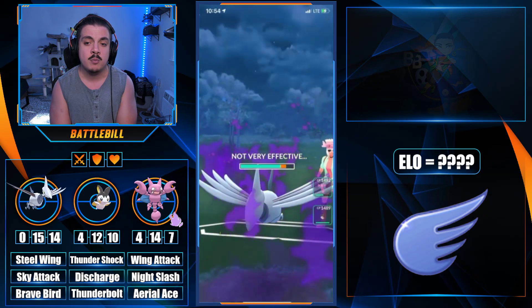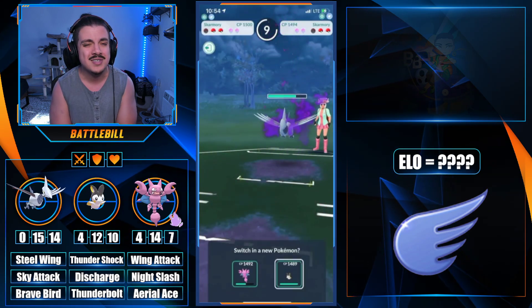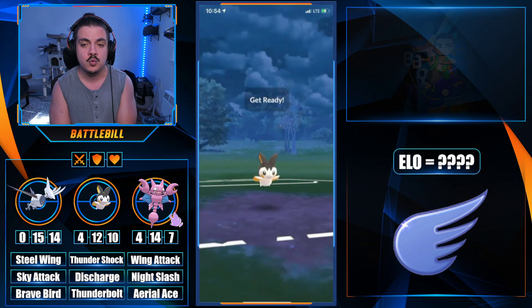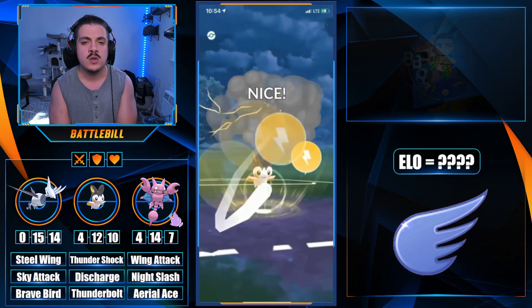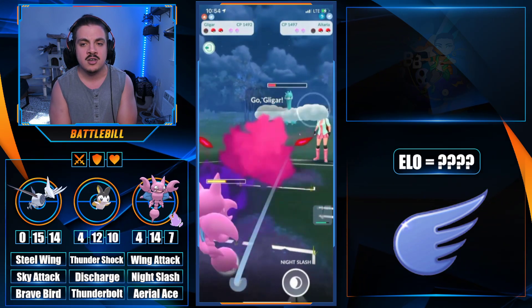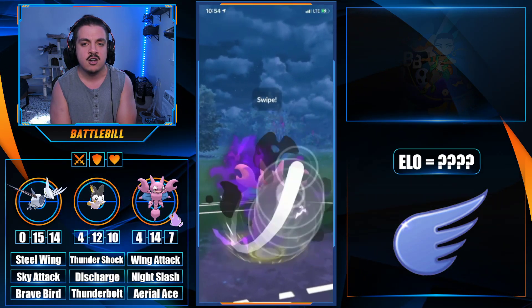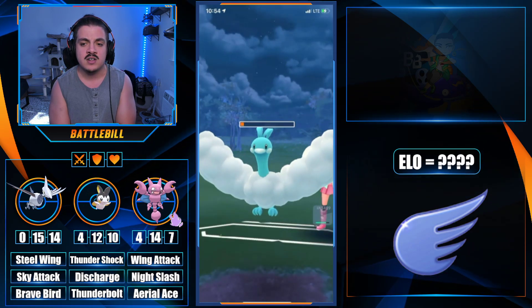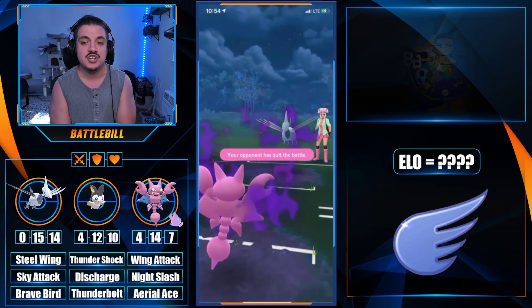My opponent comes in with their own Skarmory. We throw a Sky Attack — it's not going to do a bunch of damage, but theirs is a shadow Skarmory so there's a little bit more damage coming back. We were able to eat that Sky Attack on our Skarmory and bring in Emulga against their Skarmory. Now we have our Gligar on their Altaria. Their Altaria is practically done, and with the combo of Gligar and Emulga against their Skarmory, this is GGs.